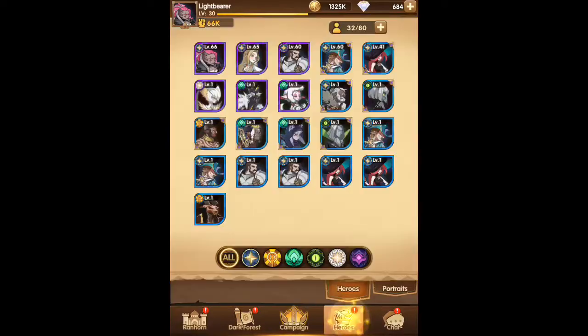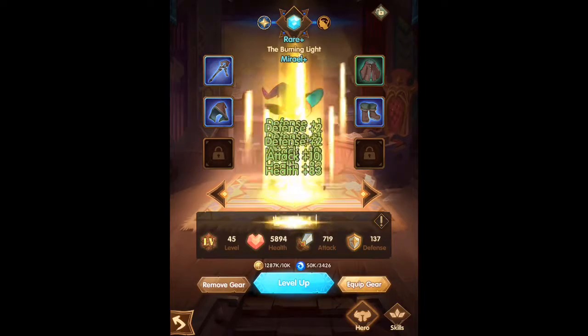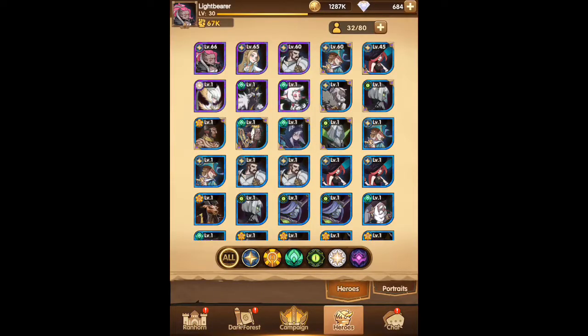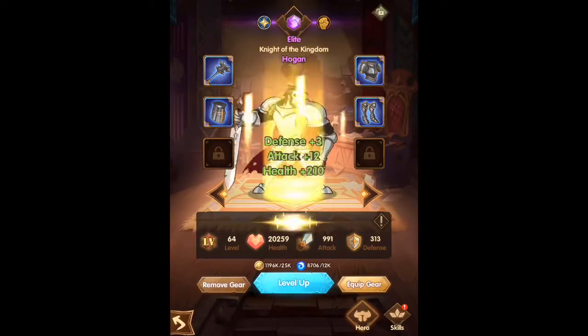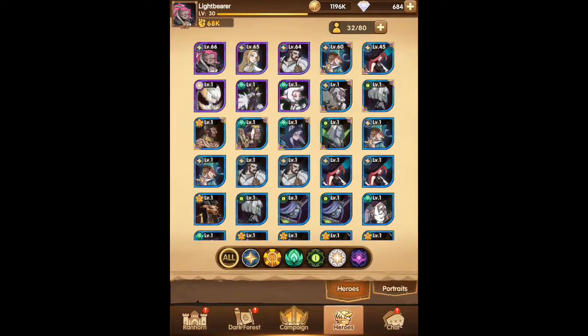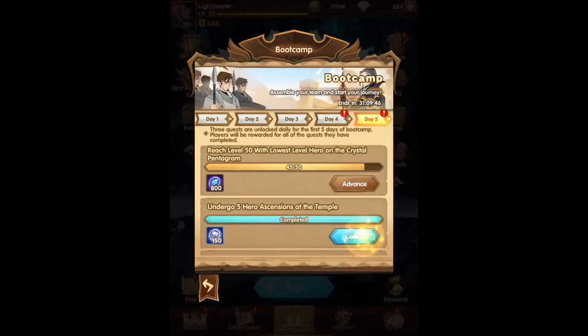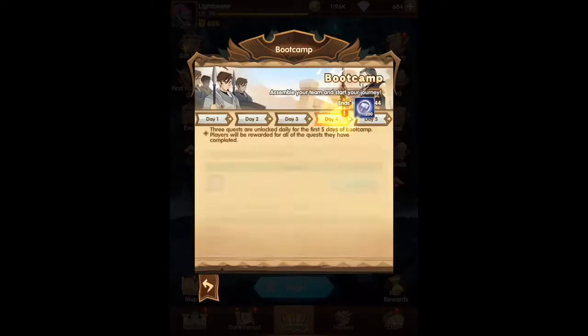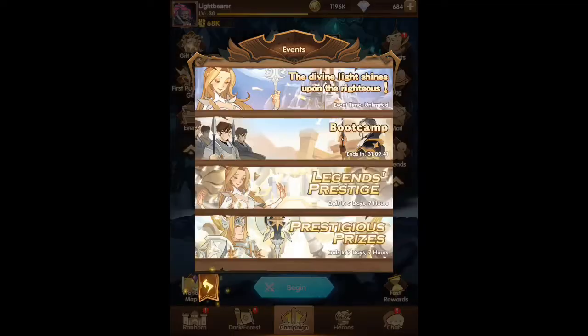We'll see what our team looks like — it's starting to get built. We now have a full team of five, which is good, with the knight being Hogan, which we've been leveling up. I believe we are on 4-16, so we definitely have a ways to go. We're picking up the boot camp rewards, if you guys remember that from way back in the day.